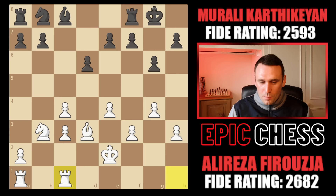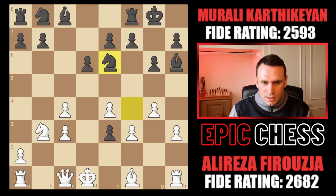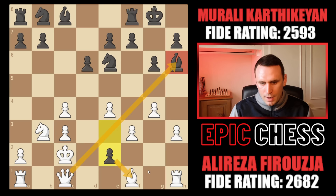But Murali didn't do this — he's out for blood, so he didn't play knight d3. Instead he went knight to e6, holding this pawn and playing for more. So we had king c2, coming away from the e2 check. After king c2, knight c6 was played. H4 from Alireza — he's desperate to shut out this bishop — so the bishop came to f4, and now it's protected by the knight.